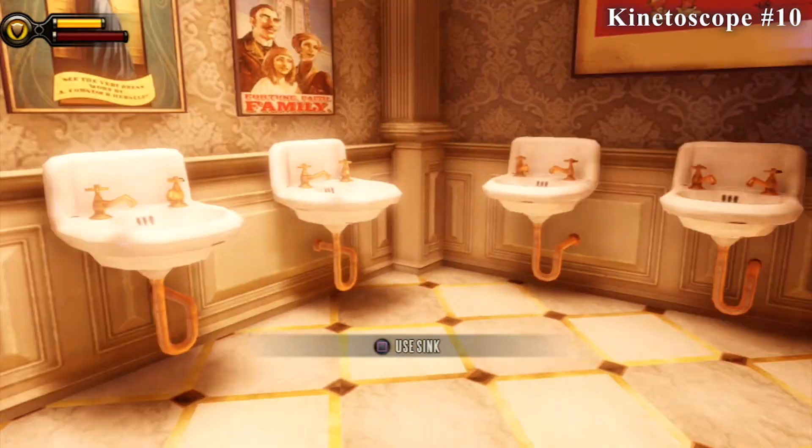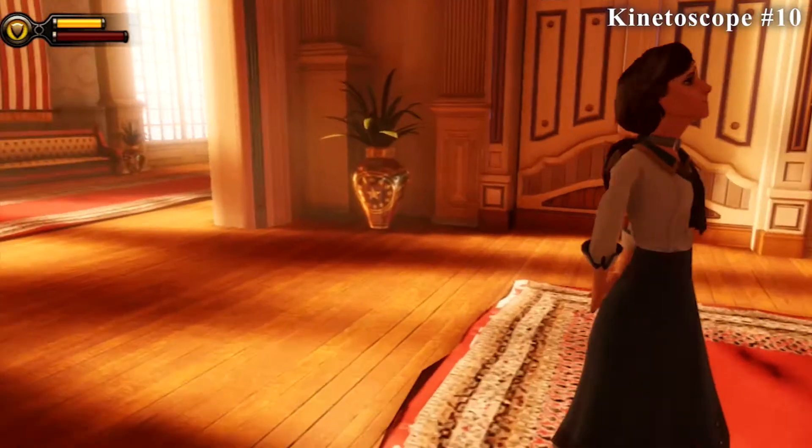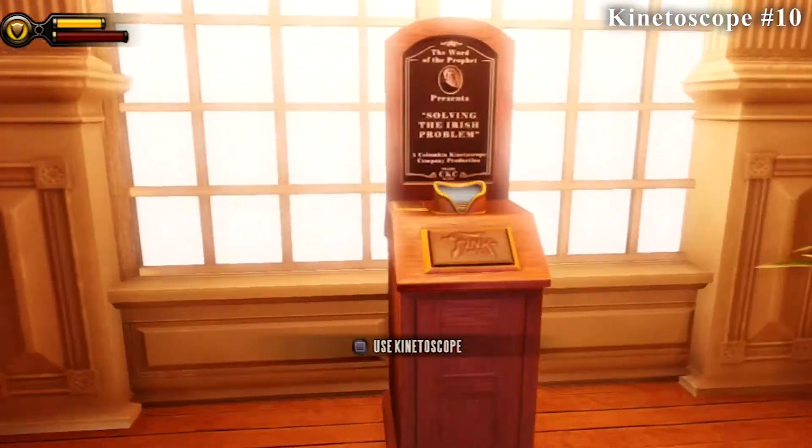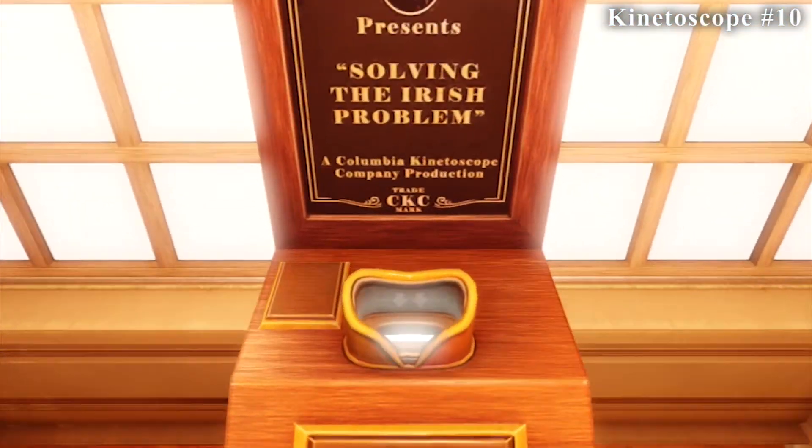From the last collectible, because this one is literally right down the hall, you're just going to go out and take a left instead of going back to the right where the arcades are, and you'll see it right here.